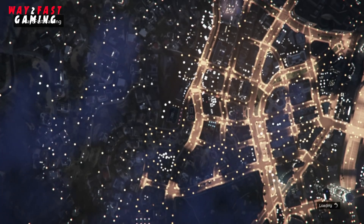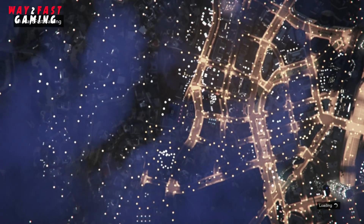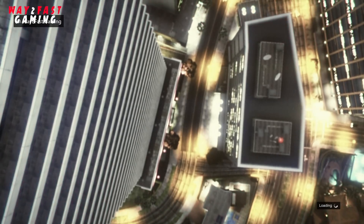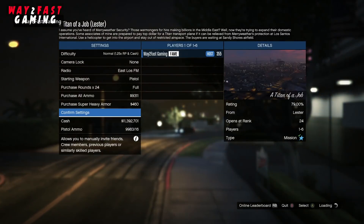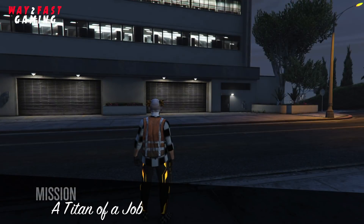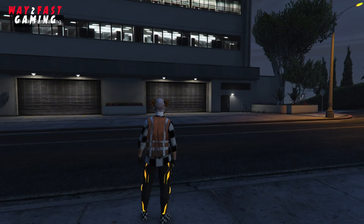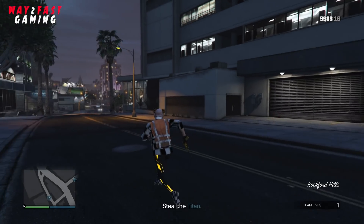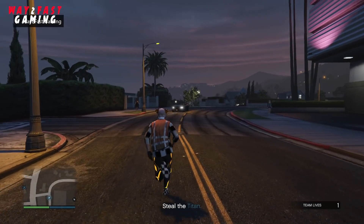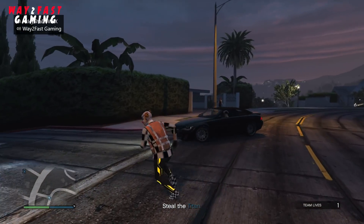We're basically going to a job, and we're going to go to the clothing store once we load in. It's very easy, very simple — everyone can do this. So grab a vehicle and make your way down to the clothing store. I'm just going to grab any vehicle — this will work obviously.